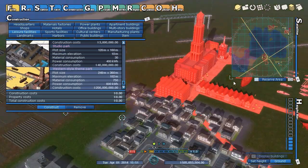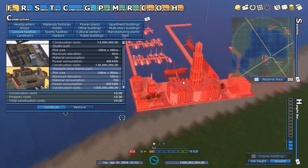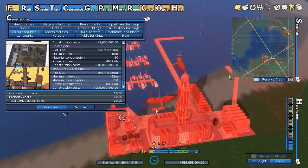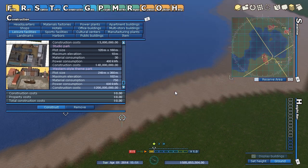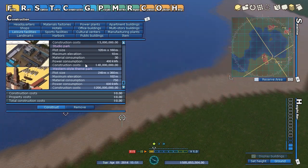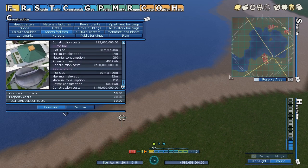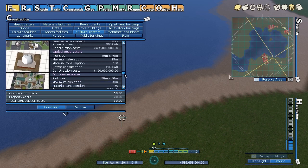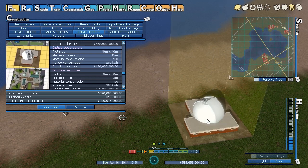There's a Western-style theme park, though it seems to glitch when placing. Sports facilities include a bowling alley, pool, and tennis court. Cultural centers — some are pretty expensive. There's an optical observatory, a dinosaur museum. Under manufacturing industry there's a blast furnace. The models in this game are really nice — I like the texturing and modeling, though the lighting might be a little harsh.